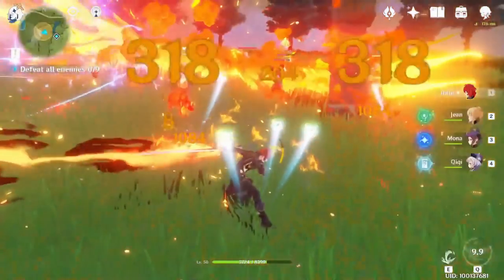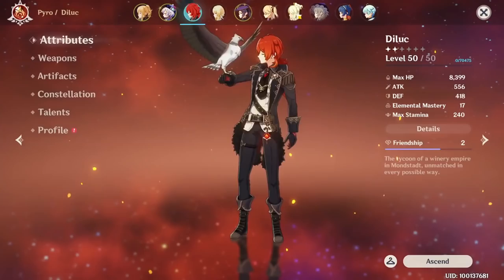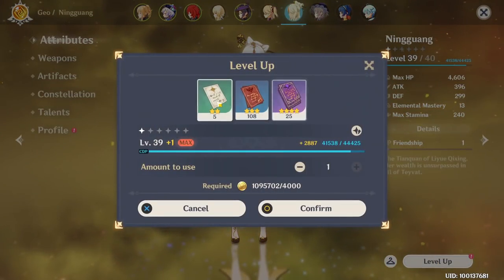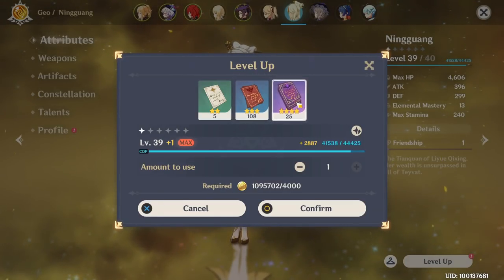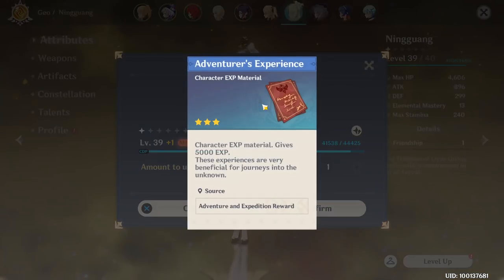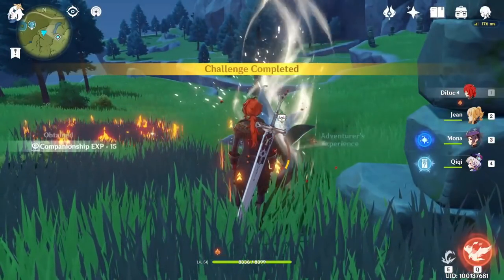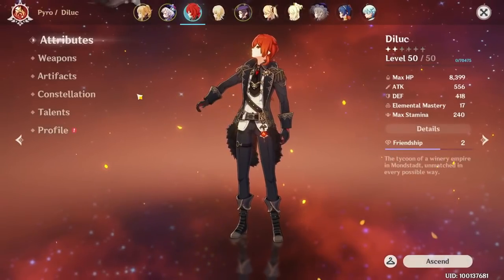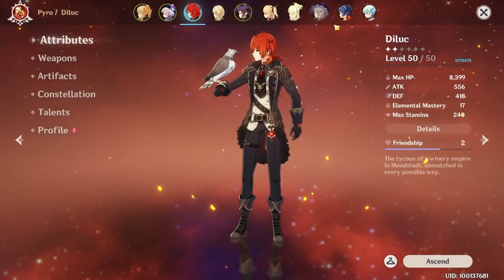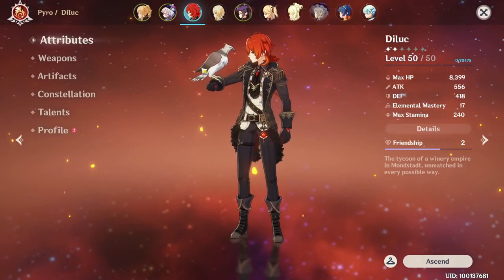For the level, you can level up the character by using them in combat to gain EXP, but that gained EXP is pretty low, so the main way to level up a character is using EXP cards. You can obtain EXP cards by opening chests around the world, completing missions, or farming them at the ley line outcrops using Original Resin. It's recommended to level up only your main DPS or maybe two main characters to a high level, and not the entire squad to an equal level, or you will be stuck at some stages.